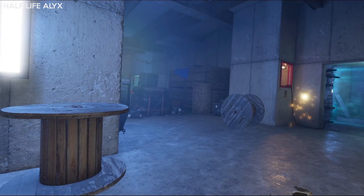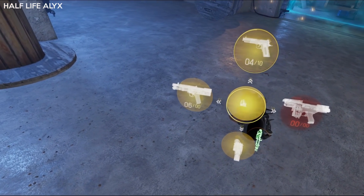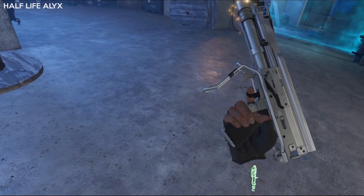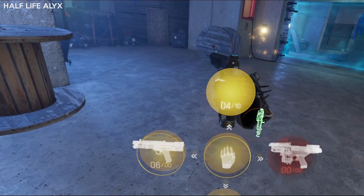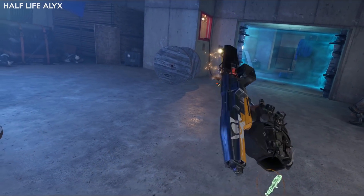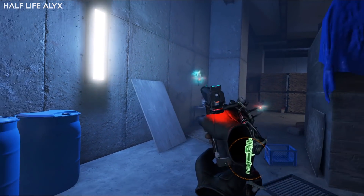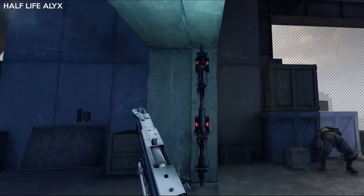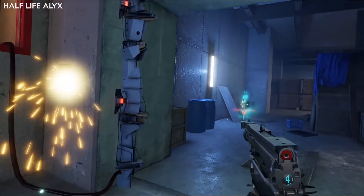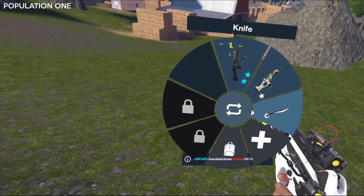What about if you want to holster and swap to different guns or weapons? Half-Life Alyx uses a more simplistic weapon wheel type system — you move your hand to where the weapon is and let go, and it's now magically appeared in your hand. It's pretty foolproof, and you understand why they used it, as a lot of new VR gamers will be playing Half-Life Alyx as their first VR game. Fumbling around trying to grab a magazine or drop a weapon when you want to holster it can be pretty frustrating, especially in the heat of battle. Population 1 and Vertigo Remastered also use this type of system.